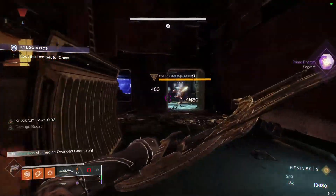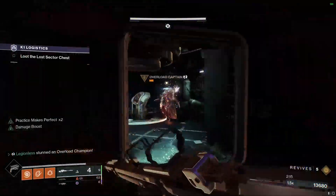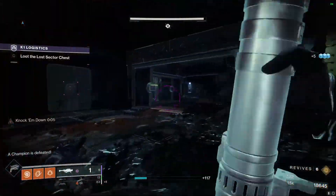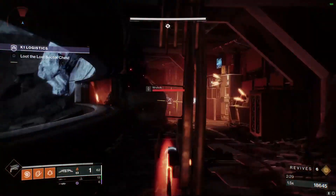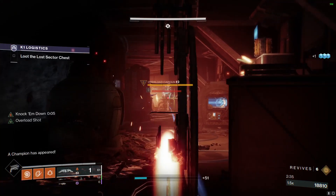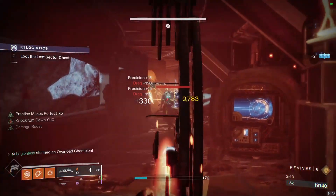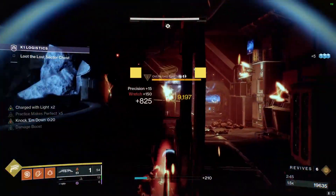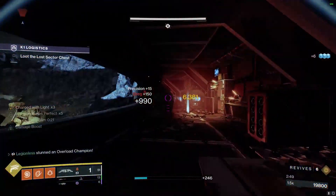Now we're going to disrupt the Overload Champion, shoot a Rocket, then two sniper shots and finish for the kill. And then in this hallway we're going to focus on getting crit kills so we can get Charged with Light stacks — we want to save these for boss DPS. Stack up to two, then three Charged with Light stacks, then Rocket and snipe.